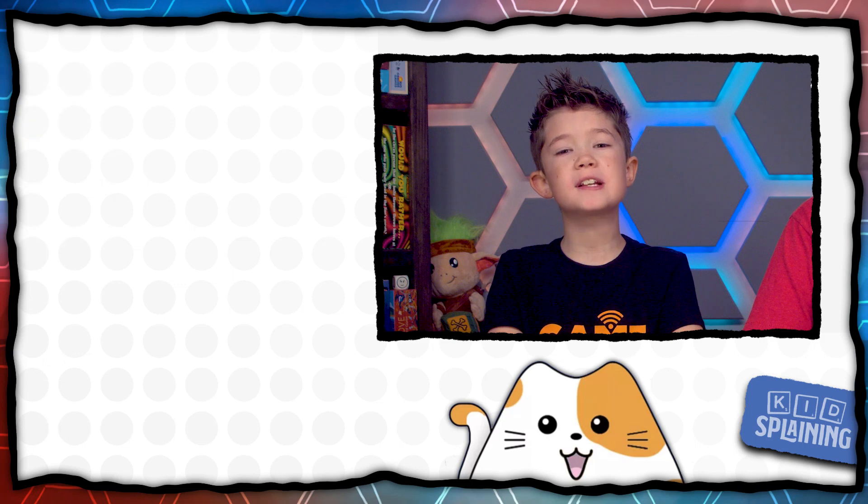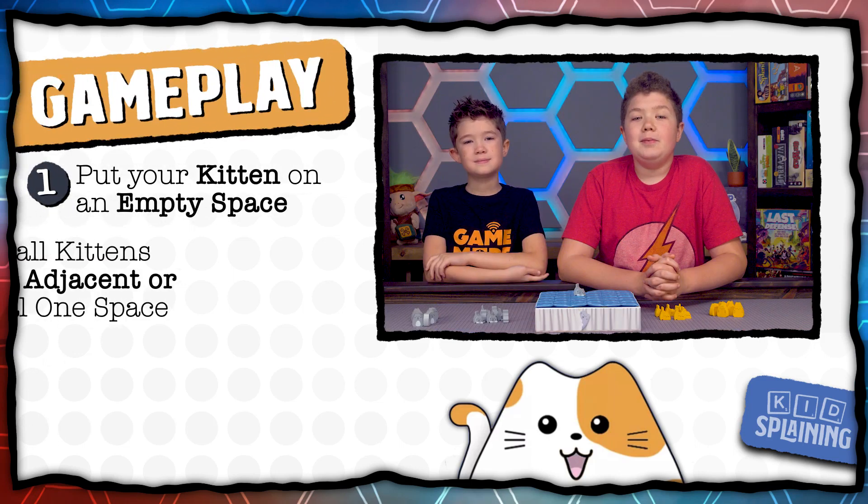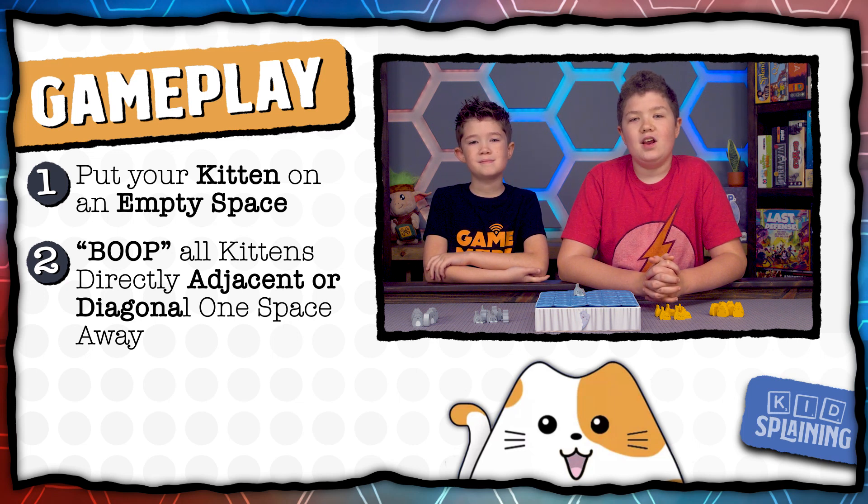The last player to pet a cat goes first. On your turn, place one of your kittens on an empty space. When you place them next to another kitten, they boop, meaning they push all kittens directly adjacent or diagonal to them one space away. Then it's the next player's turn.